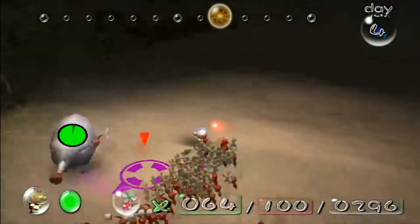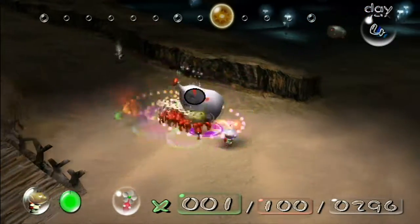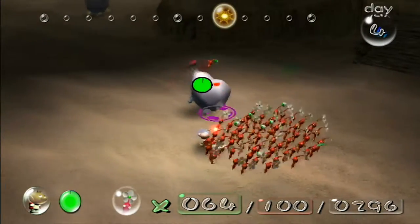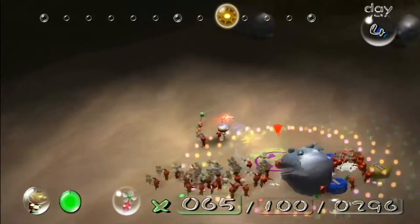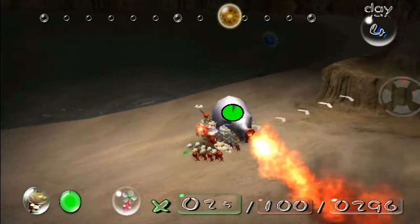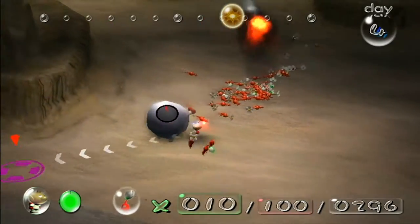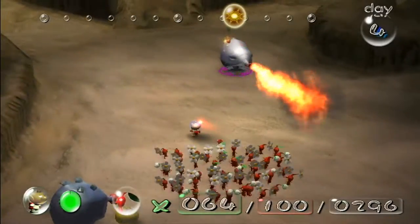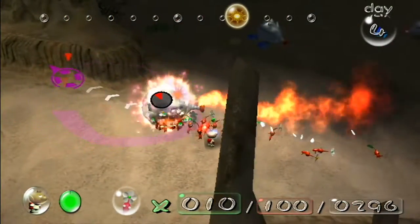The best way to deal with Fiery Blowhogs — throw one Pikmin on them, it'll blow fire and throw that off, and then it'll blow fire in an attempt to burn whatever just launched off its body. That's the perfect time to swarm it, because Reds are immune to that fire, so they will not get hurt at all. They will lose their flowers unfortunately, so they will be weaker after being burned, but that's not too big a deal. There's nectar really commonly in the Forest Naval, so you can easily get your flowers back.